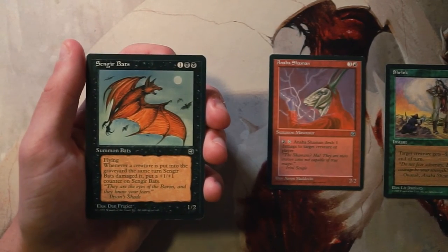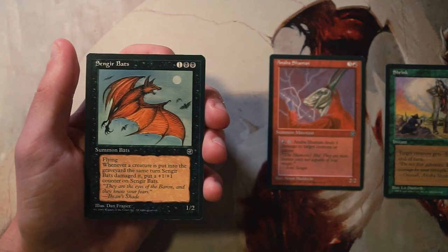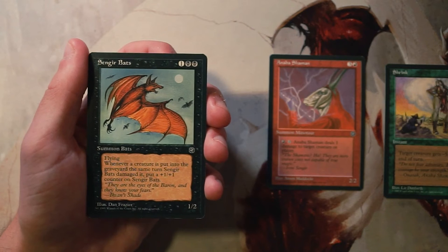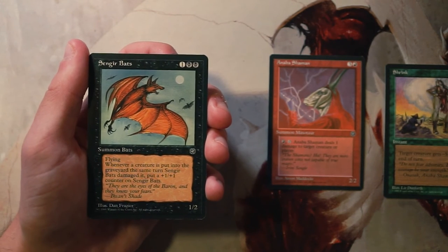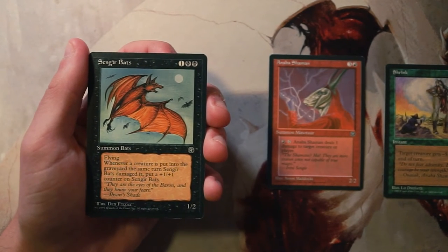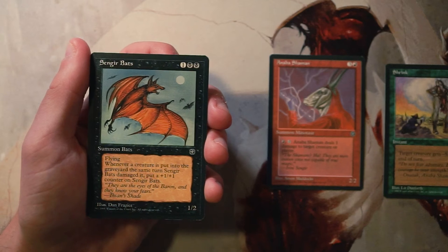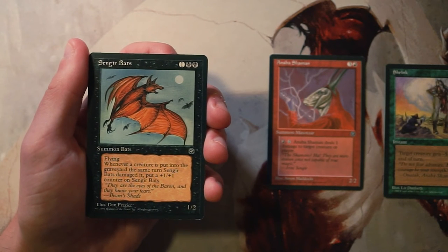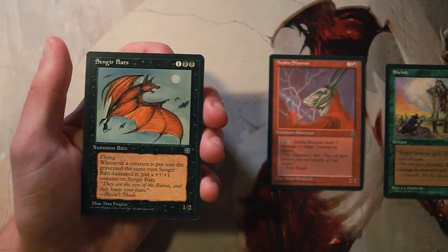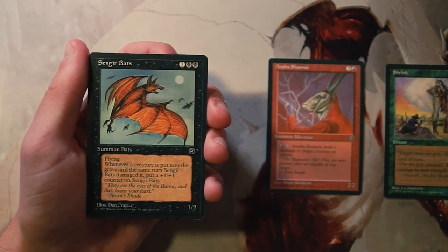Sengir Bats is a 1/2 for one and two black — it has flying, and whenever a creature is put into the graveyard the same turn the bats damaged it, you can put a +1/+1 counter on the Sengir Bats. This is a really interesting card. For three mana you get a 1/2 flyer, which is okay, and it has the added bonus of being able to buff itself up if you use a combat trick to deal extra damage to opposing creatures. I think it's quite good, but I'm keeping the Shaman as my top pick for now.